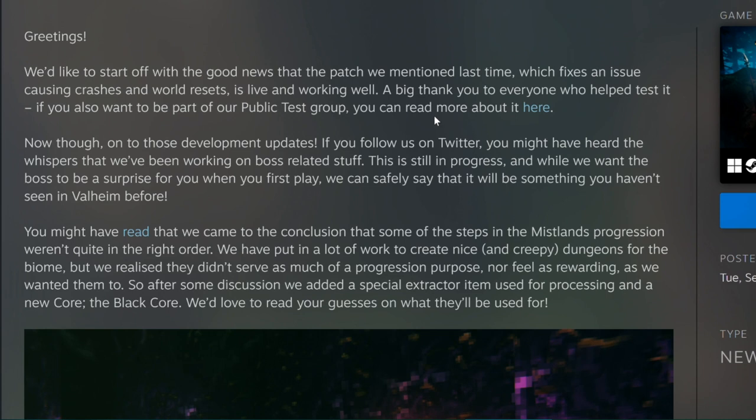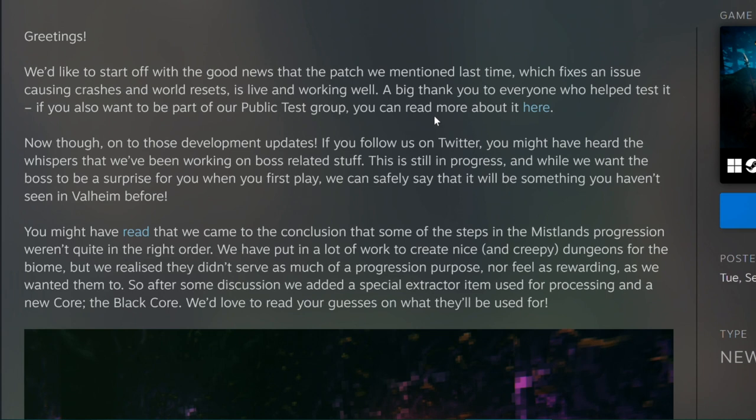They've been talking in whispers on Twitter about the bosses and progression changes. They basically created nice dungeons for the Mistlands biome, but it didn't really have much progression purpose — it didn't feel rewarding. So they wanted to fix that, and they added a special extractor item used for processing and a new resource called the Black Core.